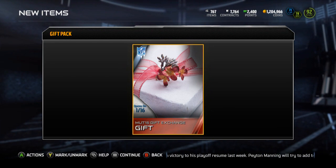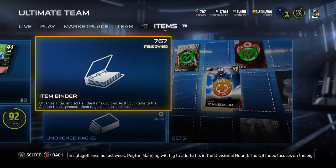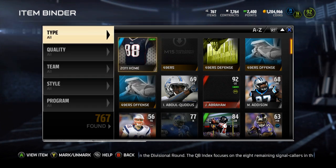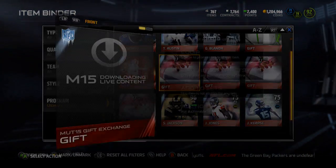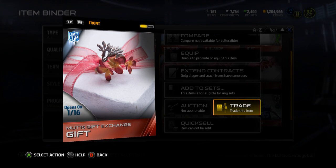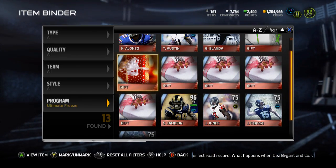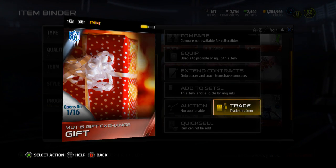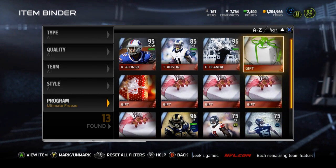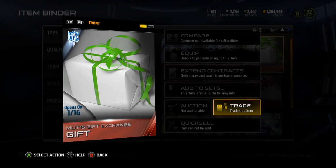Whatever this gift is, it's got to be like a 1k quick sell because I've got four of them. I can't tell what it is. It's under Ultimate Freeze — I can't see the clue. I see the EA symbol on the ribbon so that's probably 1k coins. I think it's a badge because the last package that looked similar was a badge. Just looks like a white box with green ribbon — maybe Seahawks, probably a pro pack.